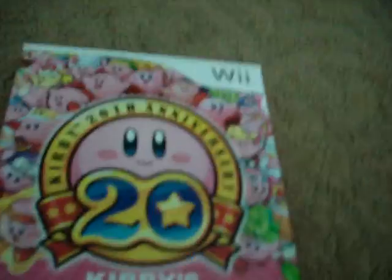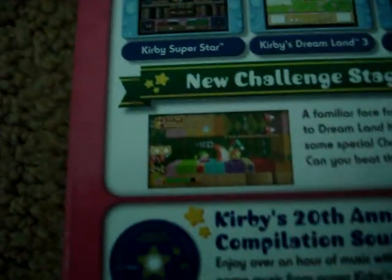Let's look on the back side. It shows the six classic titles: Kirby's Dream Land, Kirby's Adventure, Kirby's Dream Land 2, Kirby's Super Star, Kirby's Dream Land 3, and Kirby's 64: The Crystal Shards. This can be played with the Wii Remote, Wii Classic Controller, and the GameCube Controller. And of course it comes with Kirby's History and the new Challenge Stages.